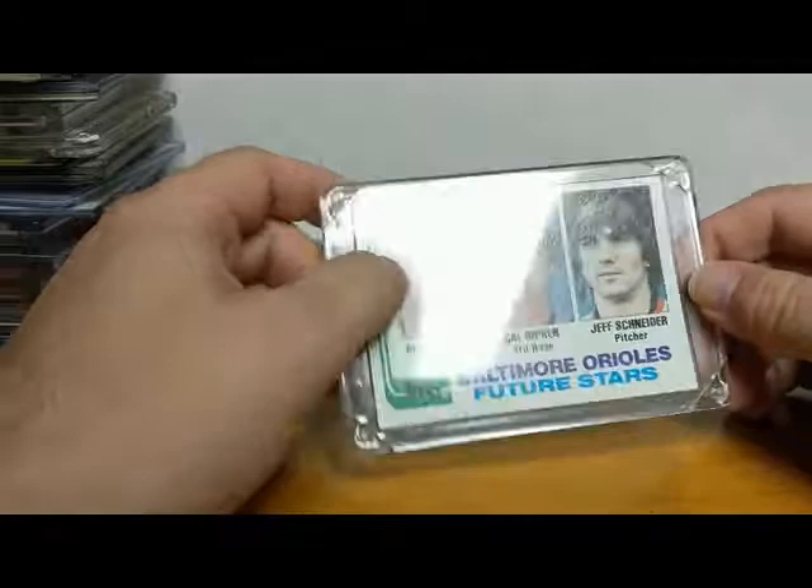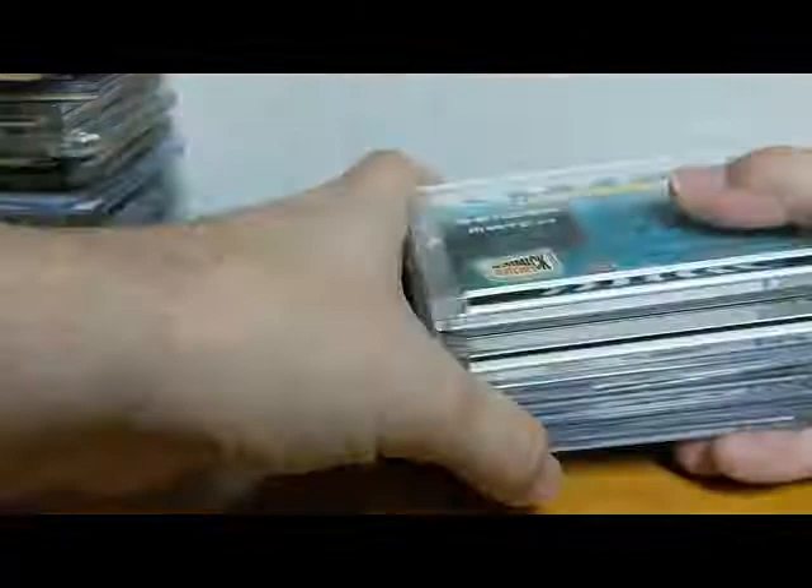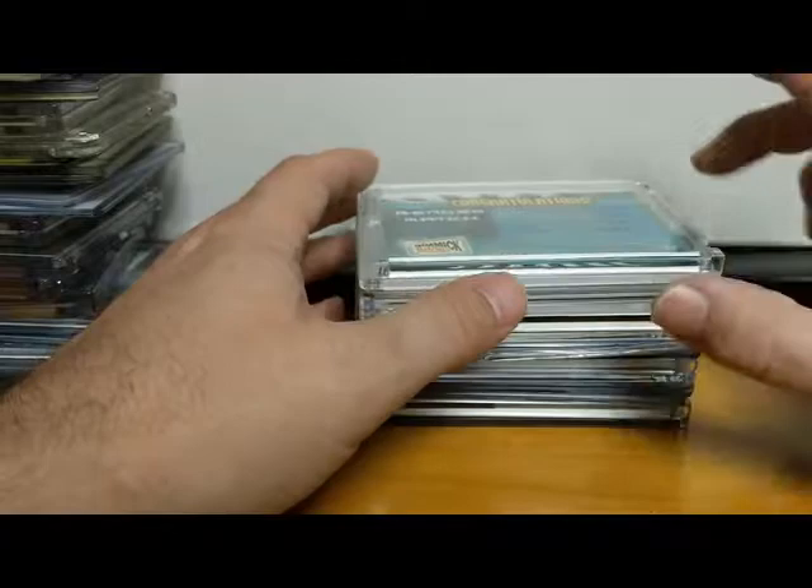There's a 1982 Topps Cal Ripken rookie — gotta have that as part of your collection. Gotta have the Ripken 1982 Topps. Alright, this is the last stack for this side. We have another whole box for videos three and four, so this is a four-part series.